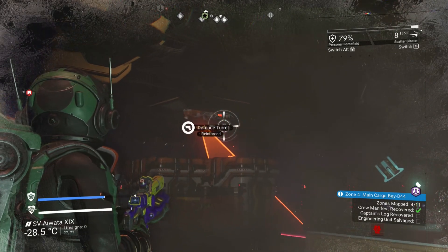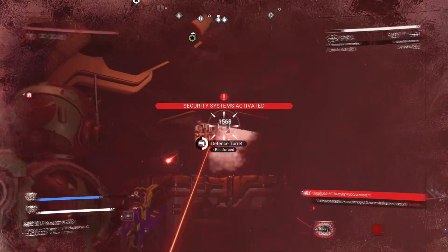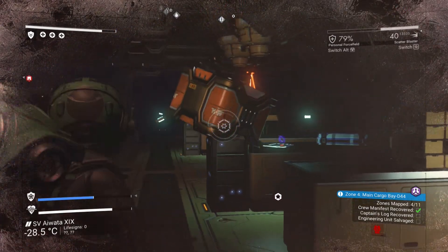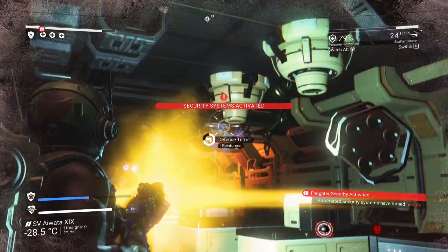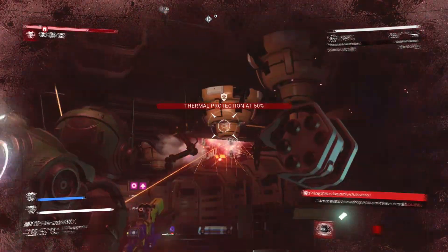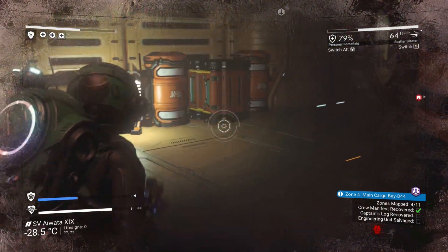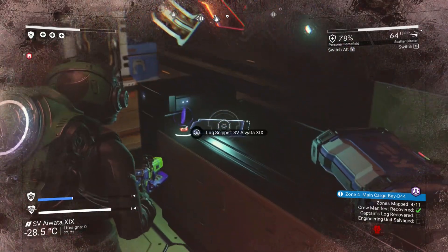Scanners — so those are defense turrets. I missed. There we go, got that one. Use it as a shield. Get out of there — got it. Oh, there's another one. Is there a heater over here? Now I can read the log.